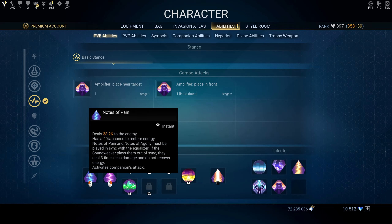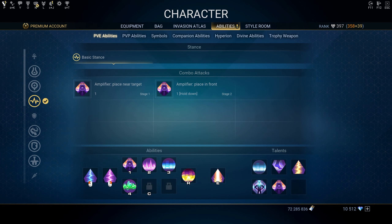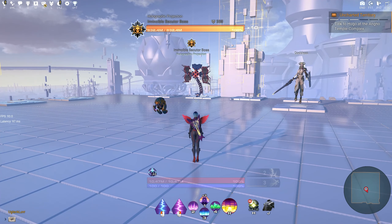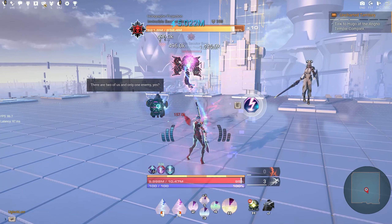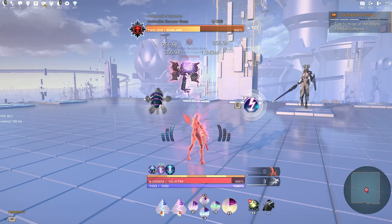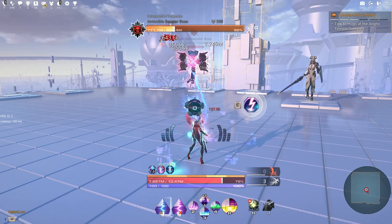Basic attacks: first is Nodes of Pain. Deals X amount of damage to the enemy and has a 40% chance to restore energy. Nodes of Pain and Nodes of Agony must play in sync with the Equalizer. If played out of sync, they deal 3 times less damage and do not recover energy. Nodes of Agony deals the same X damage with 40% energy restore chance. To play in sync, start with Nodes of Pain (left click, the blue one). Watch the Equalizer on your left — when it switches to purple, hold right click for Nodes of Agony. When it goes back to blue, hold left click again. Every time it switches colors, switch the Node you're playing. That's how you play in sync.